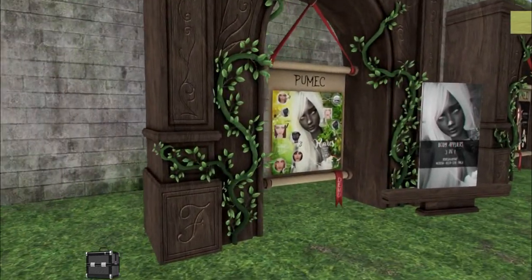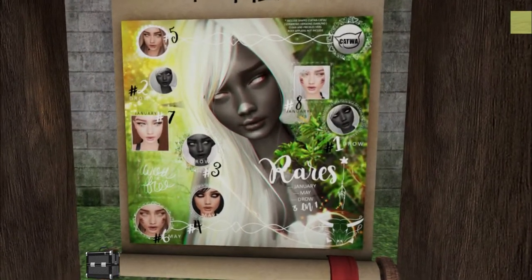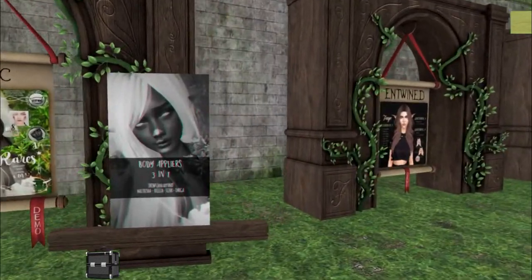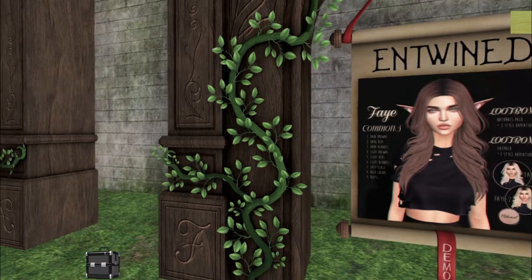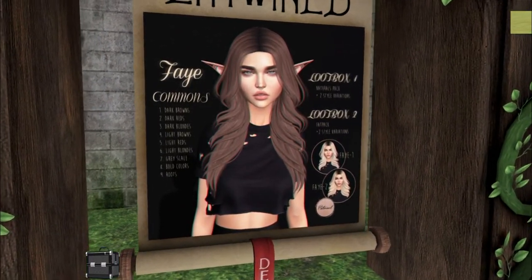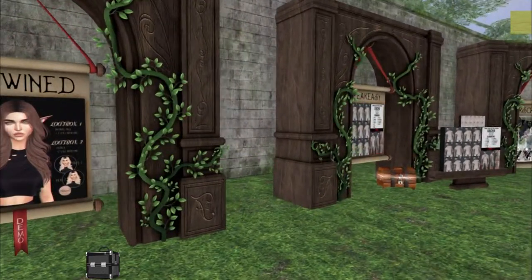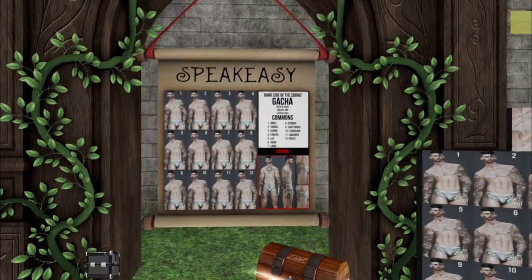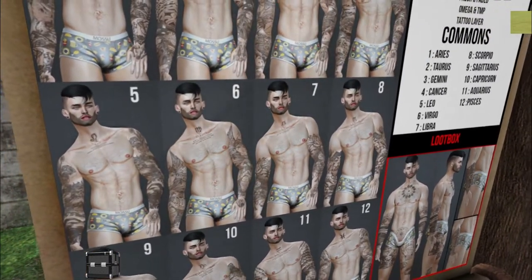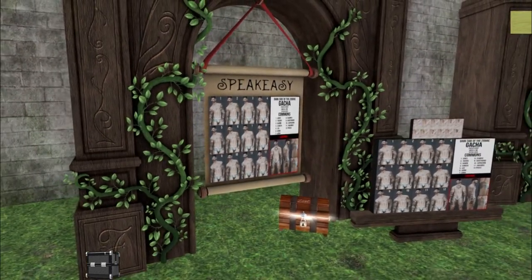Pumac — we have a Catwa Applier gacha. I wish it were Lelutka. We have Entwined, and this is the Fae. So we have different hairs. So pretty. Speak Easy — I'm sure we have some tattoos. And a very hunky model. He's wearing those briefs that all the guys have now.